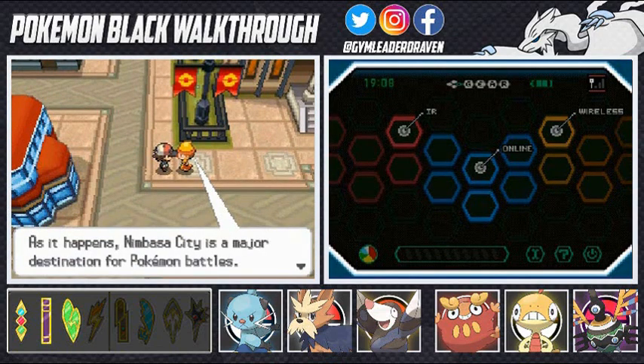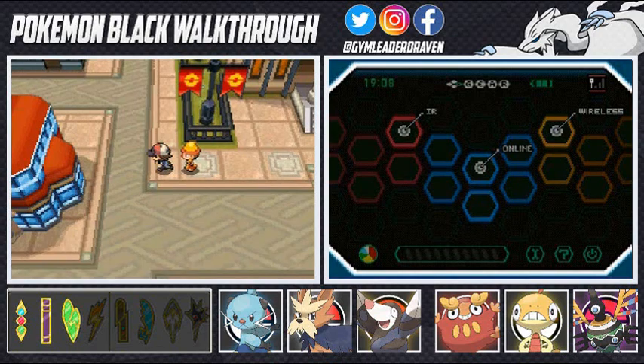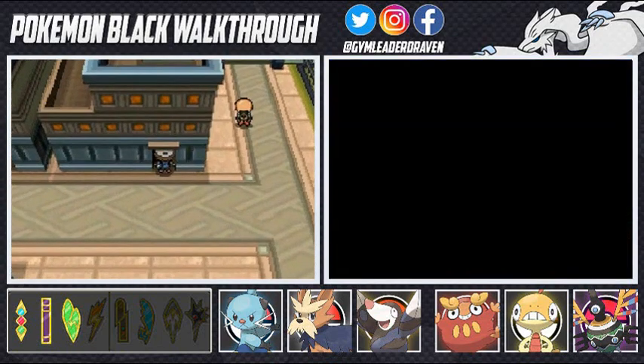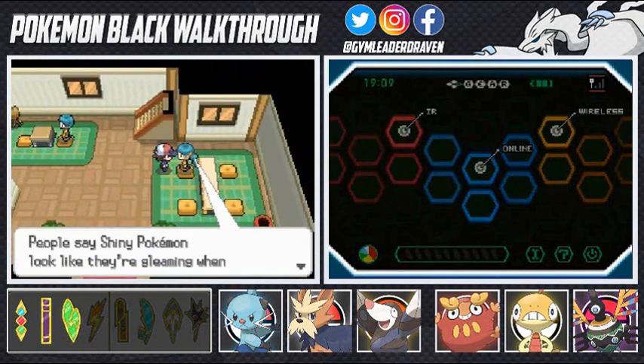So this NPC says that Ambassador City — Nimbasa City — is a major destination for Pokemon battles, there are Pokemon trainers in lots of buildings. My repel has worn off so that's also a good thing. Let's go ahead and visit a few places, talk to a few people, see if we can get some items.